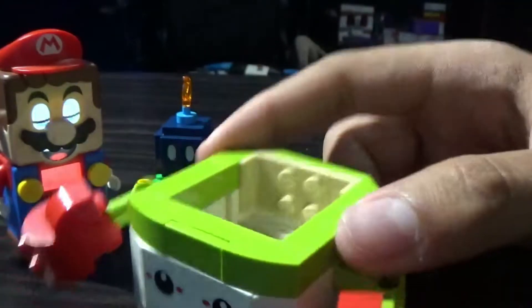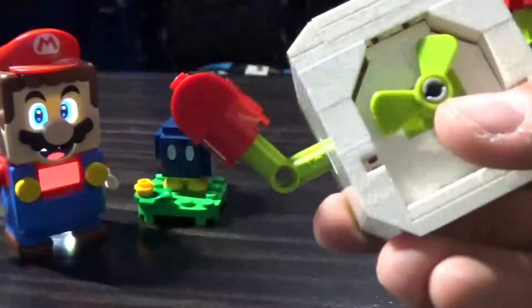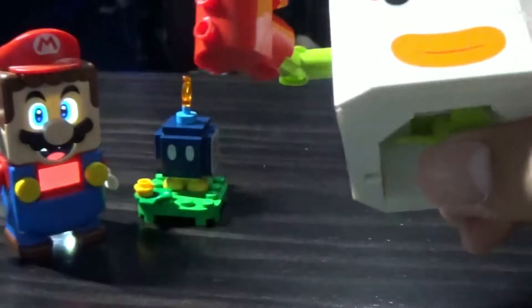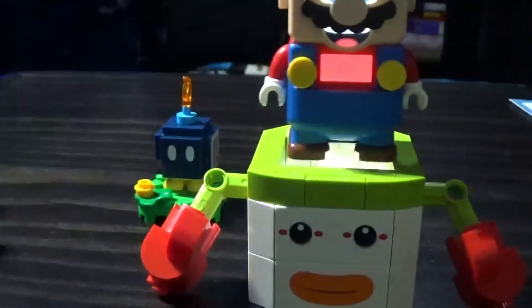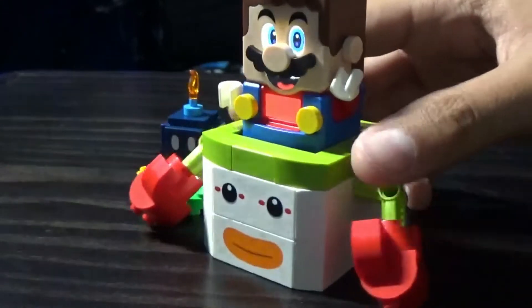The cool thing about this is you can actually put Bowser Jr. in here. I don't have my Bowser Jr. figure built yet, but as you can tell, this propeller piece — when you set it down it actually flattens, so it can land and sit, but also so that you can put Mario in there. Just drop Mario in there — I apologize for that, that is my fault. Sorry Mario. Put Mario back in there and put the forks around.